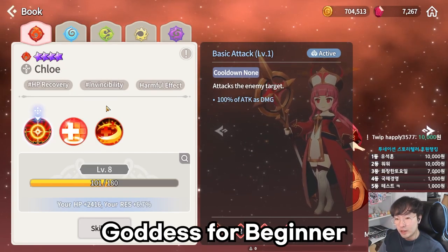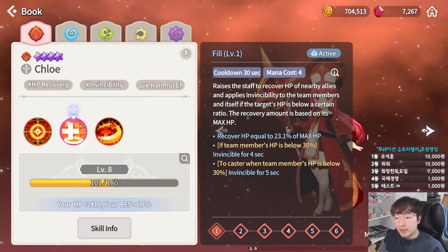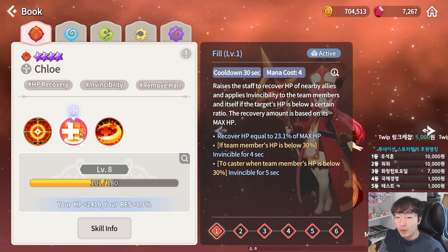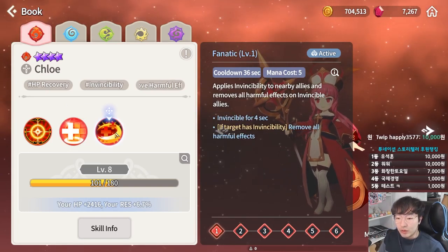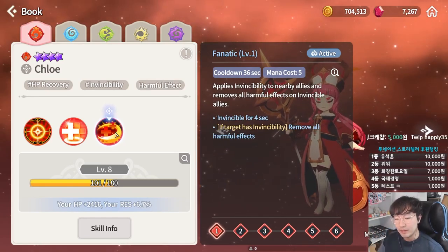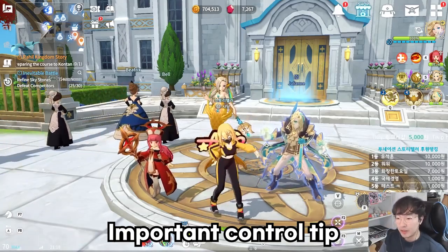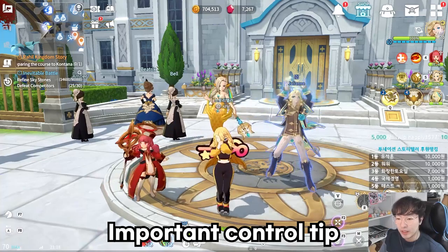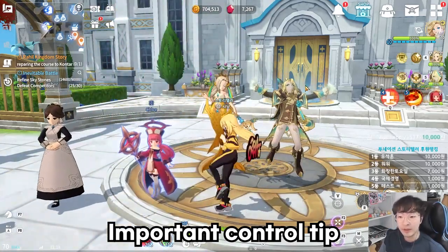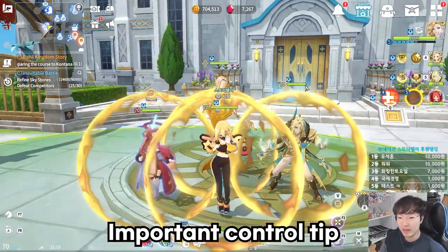Next is the Fire Priest. She specializes in invincibility. Her first skill gives invincibility to allies with low HP while recovering, and her second skill grants invincibility in a wide range, removing all harmful effects while invincible. If you make her use invincibility without Soul Link, then change the Soul Link during the invincibility period, you can use invincibility 3 times for 10 mana.